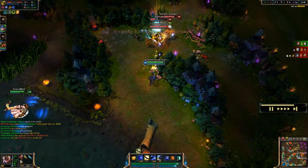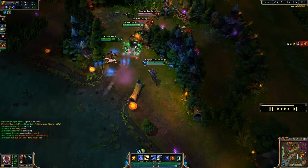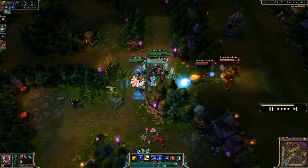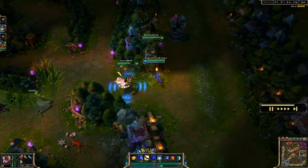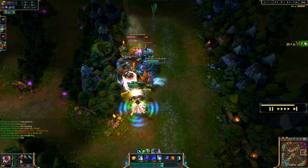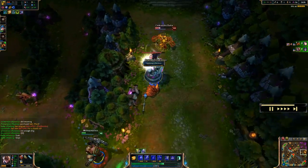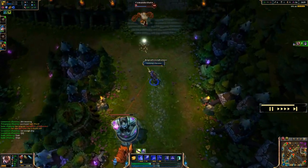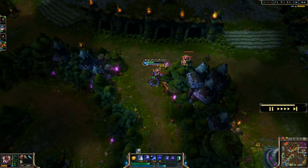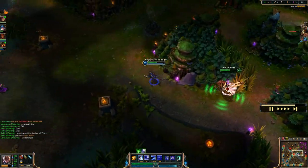My teammates got into an early engagement before Sona and I got there, so I back off instead of jumping in and dying. I move in with our Nautilus tanking it, Sona and I jump in and do good damage to Ahri. Unfortunately targeting was weird but Nautilus picks that up. I get the kill on Sejuani and try to chase Blitzcrank but I get pushed past the tower — he flashes away. Still picked up kills and assists and we all got away.